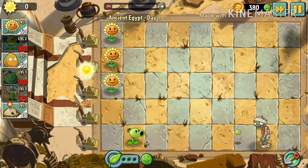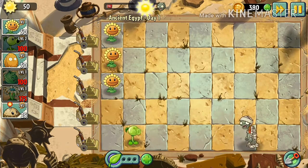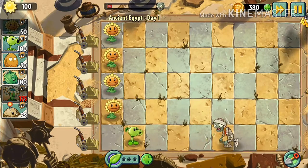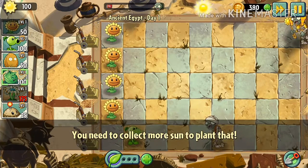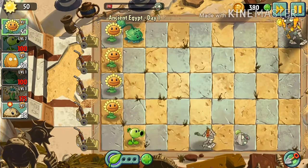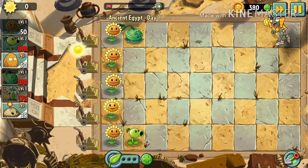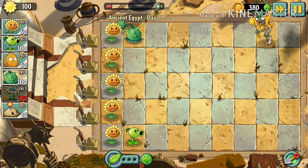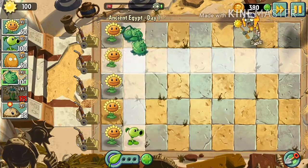And then a peashooter. I'm gonna try and do the whole game without placing any walnuts, which is gonna be hard obviously. Cabbage-pult, I'm gonna put you here. So now we've got one full row of sunflowers.